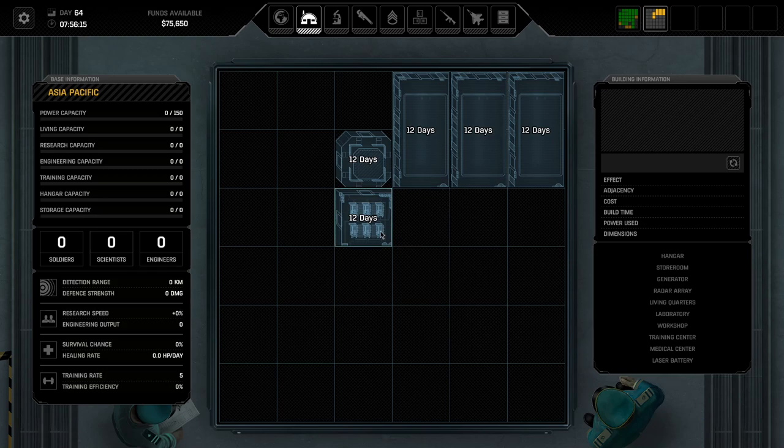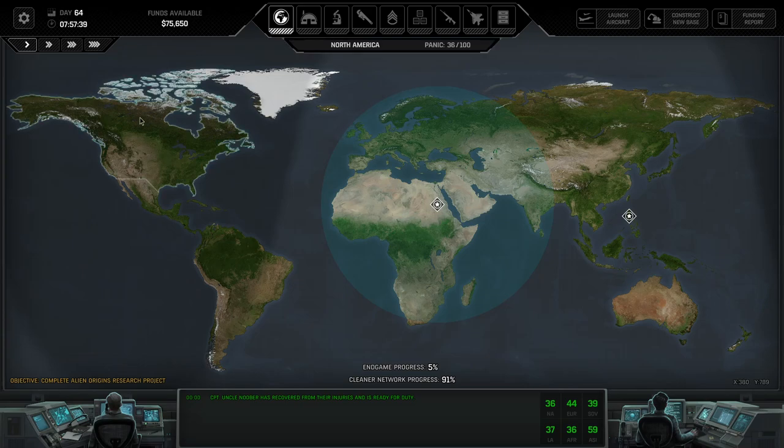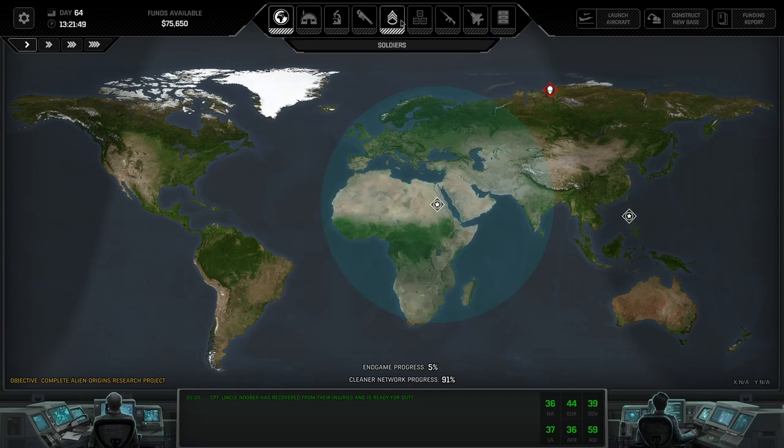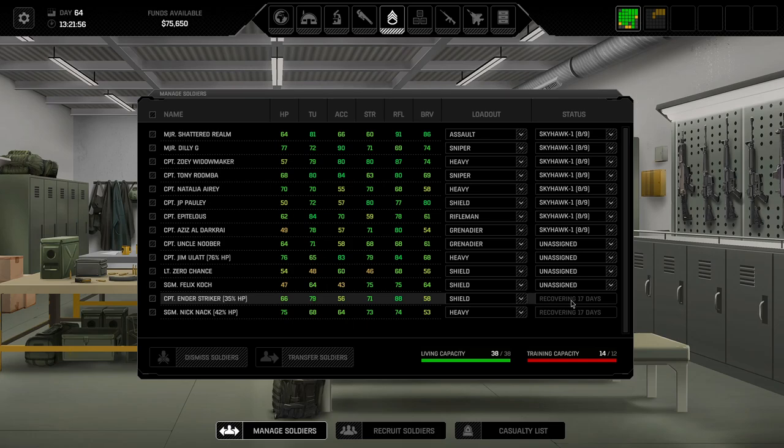We got a base with a lot of hangars in there - might need to wait one more month. Oh, terror mission! Soviet Union, 30 panic level - we cannot allow that. Time to go into a terror mission, only one day remaining. We almost got the cleaner network progress done. Before we do anything, let's take a look at our soldiers - Enders has taken a lot of damage and is recovering, so we need a new shield. Could be Felix Koch.